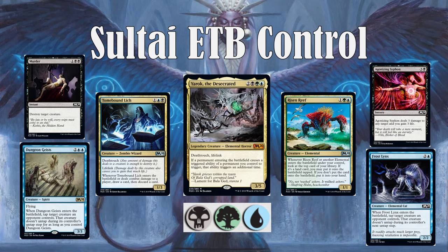Next is Sultai Enter the Battlefield, or ETB Control. A lot of the Sultai colors — black, green, and blue — are focused around board control. One of the big mythic payoffs is Yarok, the Desecrated. This card is basically Panharmonicon Plus, so it doubles the enter-the-battlefield effects of creatures and artifacts. It's also a 5-mana 3/5 with Deathtouch and Lifelink, which has really nice stats. Also in the color scheme, you have probably one of the most powerful standout cards in standard right now: Risen Reef. This card's absurd — great card advantage. When it enters the battlefield, you either get to ramp yourself or draw a card.